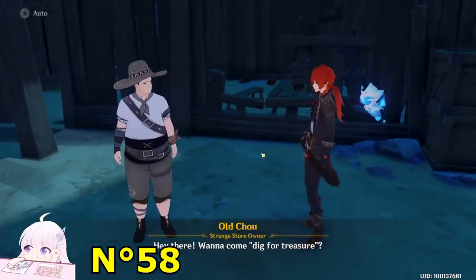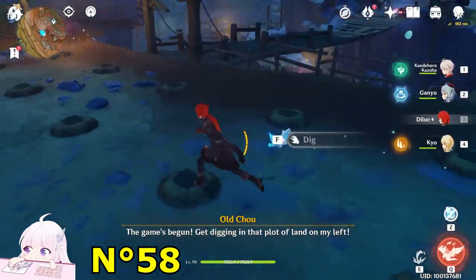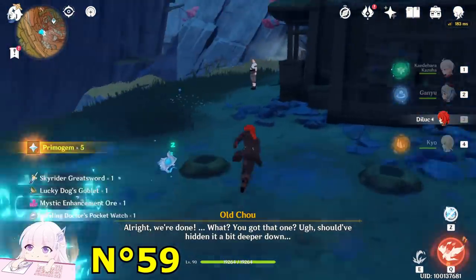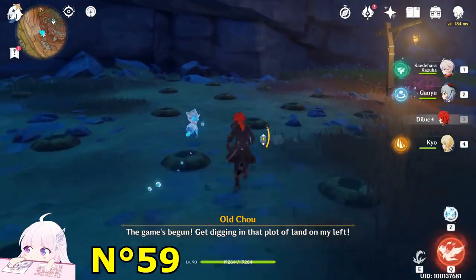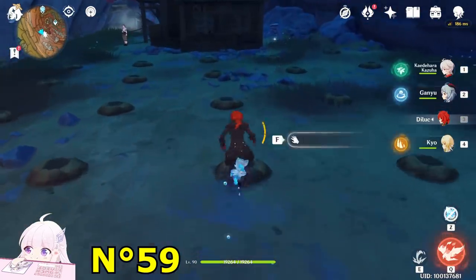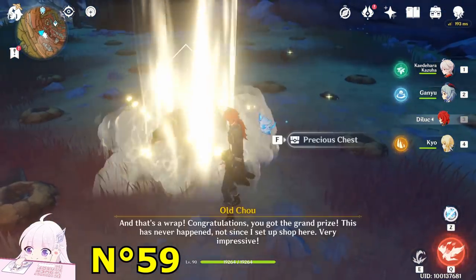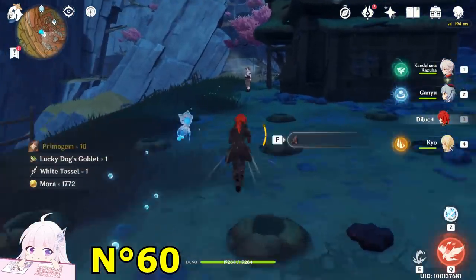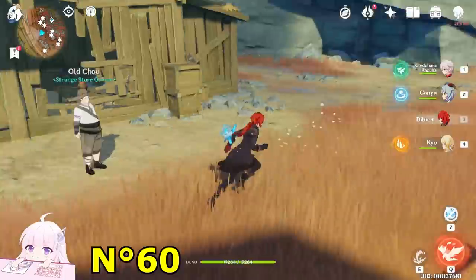Talk to him — want to dig for treasure? Yeah, start to dig again. The second one, if I remember, is here — same position. The third one from my other two accounts was here as well. You can get a maximum of three chests from him.